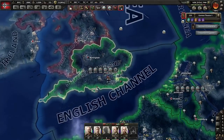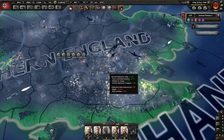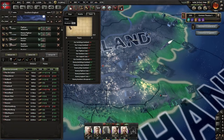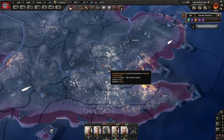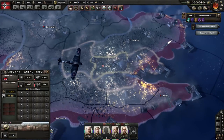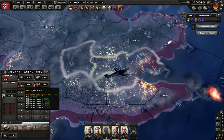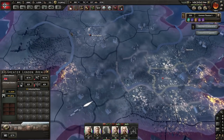Great Britain just keeps on pissing me off so I feel like bombing them. I have bombers going down right now. You can't just load it into a bomber directly — what you have to do is go into your default map mode, click on the target area you want. I want London right here.